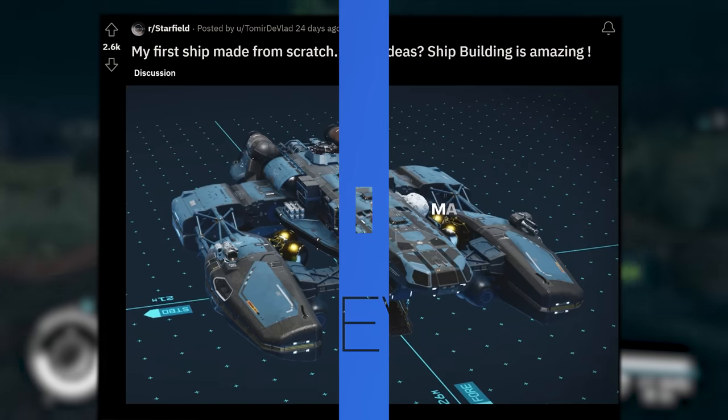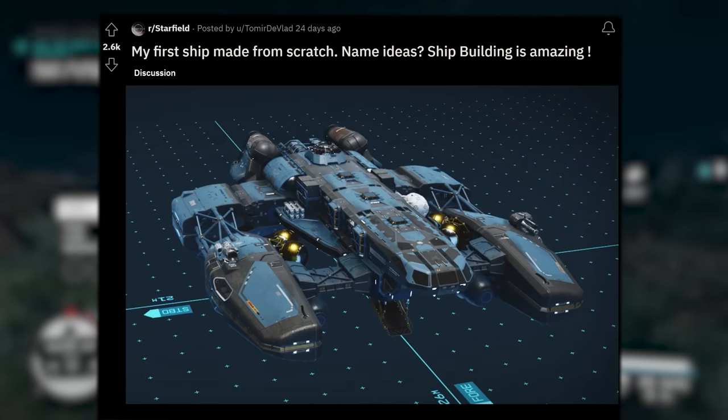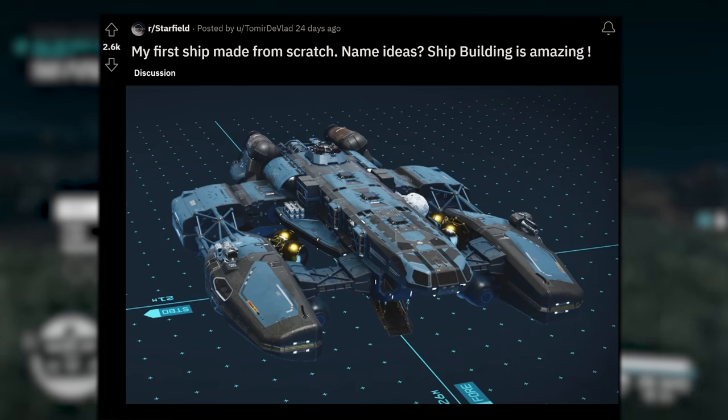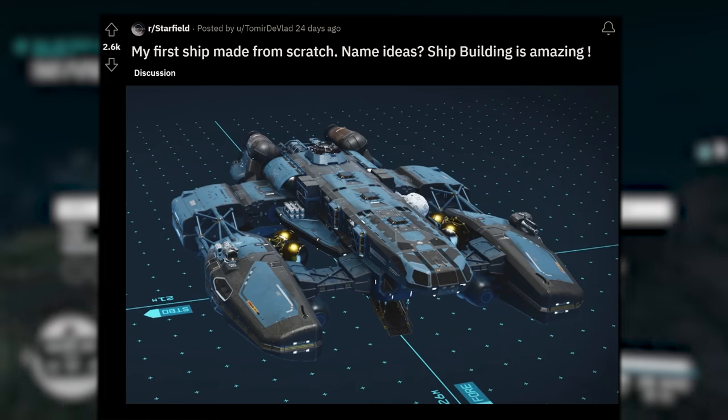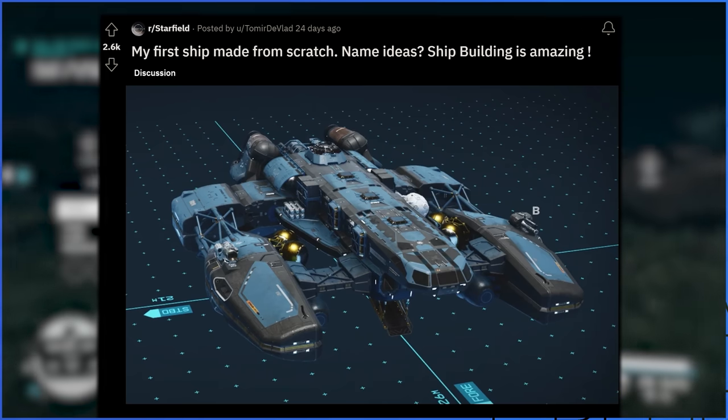This is by Tamir DeVlad. It says 'my first ship made from scratch — name ideas. Shipbuilding is amazing.' Just look at this thing — a beautiful creation. I love the use of the dark components along with the teal highlights. Just sick looking. This looks beautiful to me.